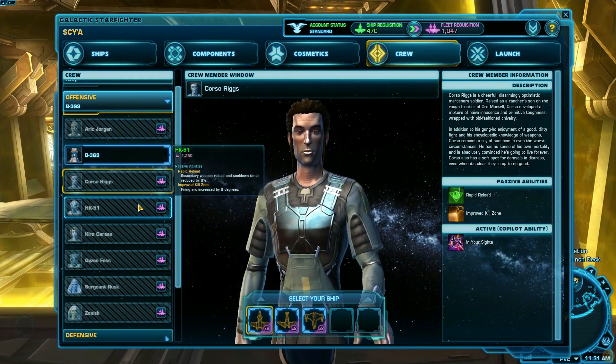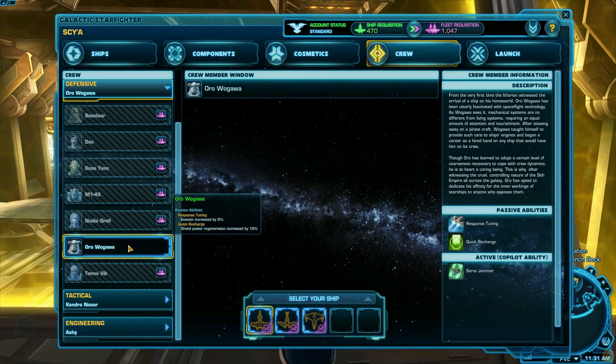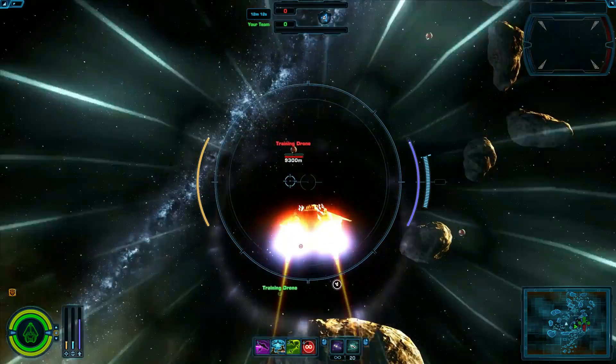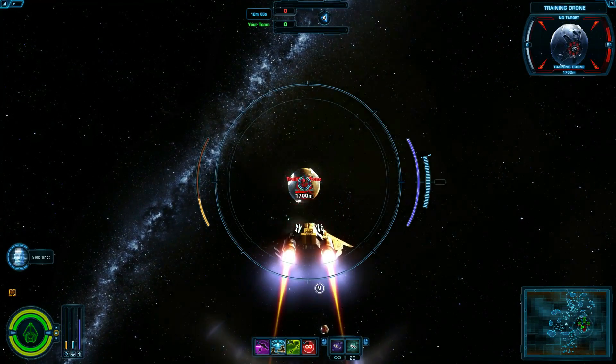He also recommends Wingman as an active ability as a bomber or a gunship. It gives your nearby teammates a powerful accuracy buff. Once you've geared your ships with components and chosen your ship's crew, it's time to start flying. You can click the yellow question mark button on the top right of the hangar window to launch the tutorial level that you can play and re-enter at any time.